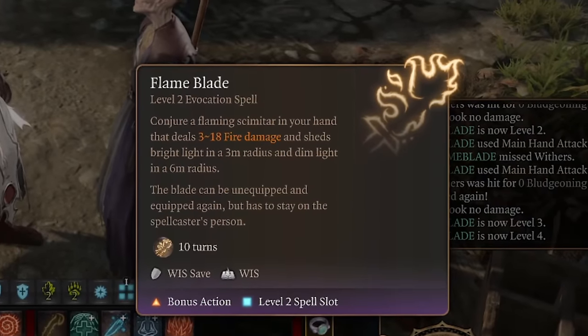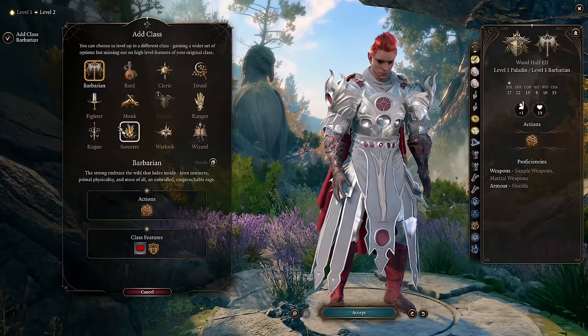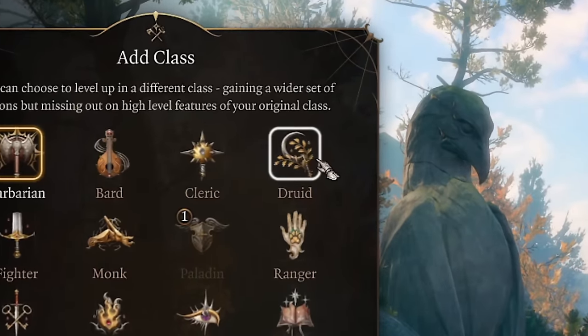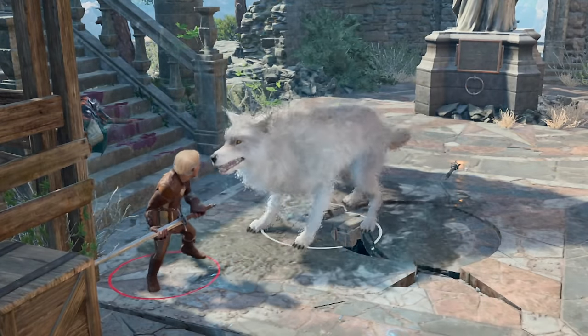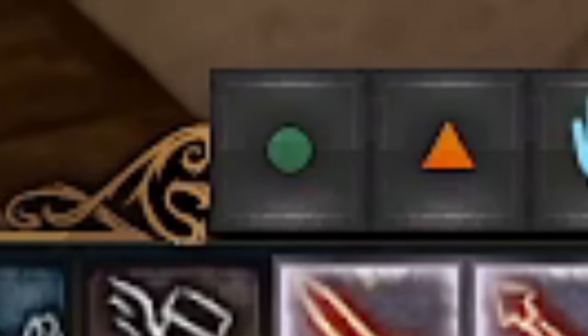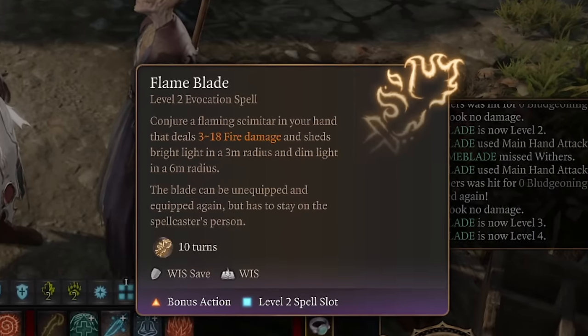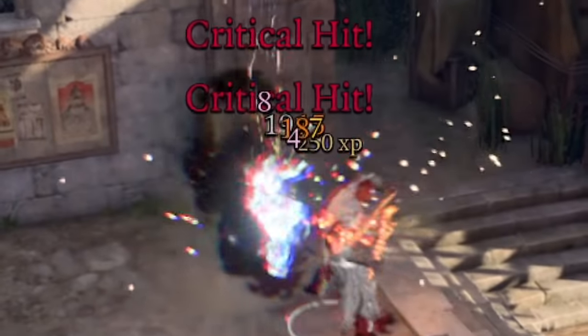Flame blade is weird - it looks like a really powerful weapon, but the biggest problem is that the only class with access to it is druid. When playing as druid, you probably want to use your wild shape forms and almost unlimited variety of spells instead of wasting actions on attacks with the blade, which has almost no scaling and falls off greatly in the late game. But I have a cool build for you.